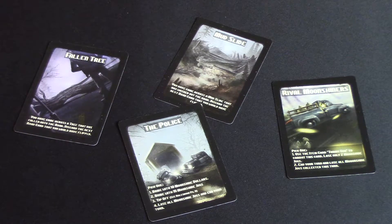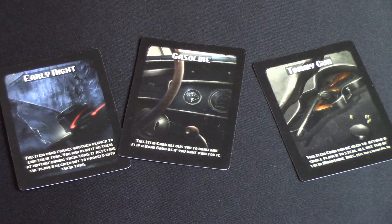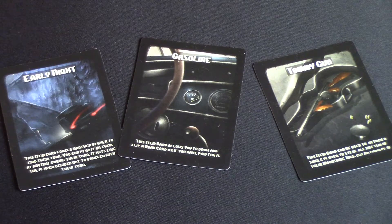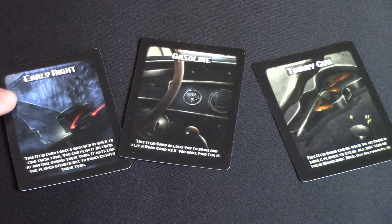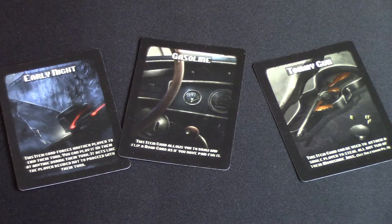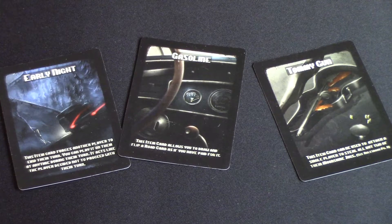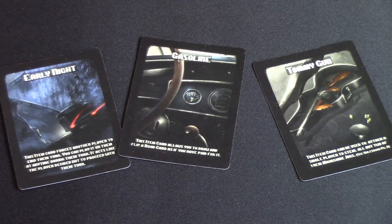There are some other things you can encounter during your journey — item cards. Here are some examples: you have Early Night, which you can play on another opponent's turn to end their run; Gasoline, which is a boost that lets you draw another item card; and a Tommy Gun, which can be used to combat the rival moonshiners card. All of these combine to make for a very exciting turn.